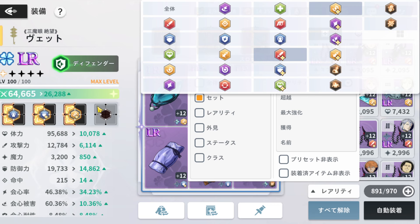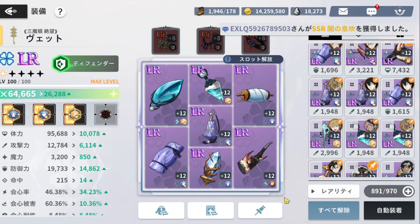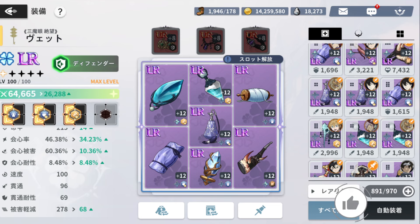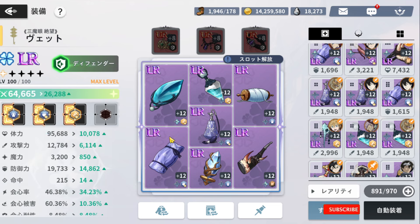When it comes to substats, make sure you've got HP up and defense up. Outside of that, work on crit resistance and endurance. Just build up that tankiness — tanky, tanky, tanky. That's what you want for Veto.